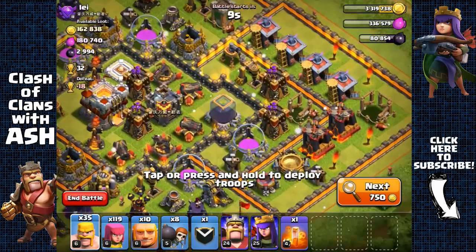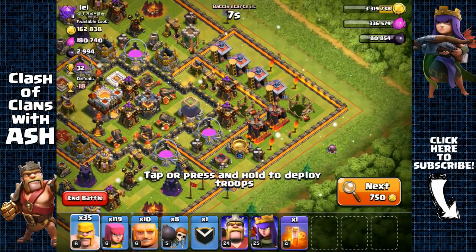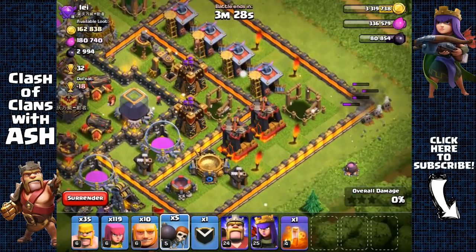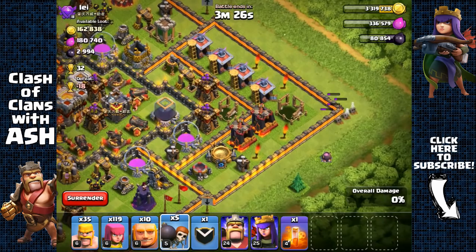Here we have a very challenging town hall 10/11 base with the dark elixir storage right here, but I do like challenges so I'm going to attack it — it shouldn't be too difficult. Some of the defenses here are upgrading, so let's figure out our plan.